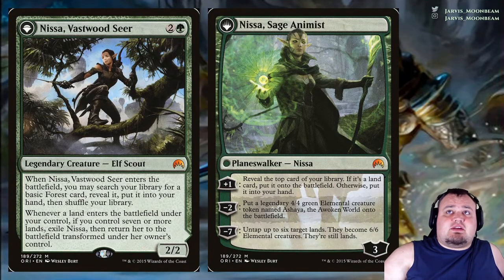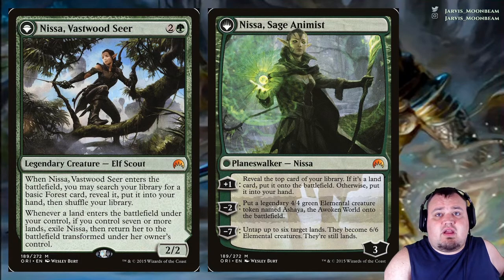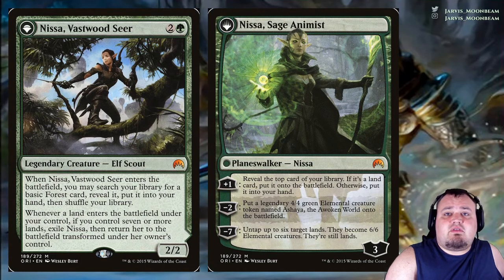Nissa of Vastwood Seer is a flip planeswalker costing 2 green. When it enters the battlefield, you may search your library for a basic Forest card, reveal it and put it into your hand, then shuffle. Whenever a land enters the battlefield under your control, if you control 7 or more, exile Nissa and return it transformed. The plus 1 reveals the top card — if it's a land, put it onto the battlefield; otherwise put it into your hand. Minus 2 creates a 4/4 green Elemental token named Ashaya, the Awoken World. Minus 7 untaps up to 6 target lands and they become 6/6 Elemental creatures that are still lands.